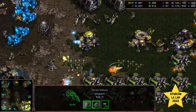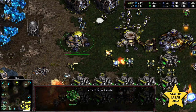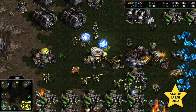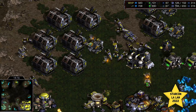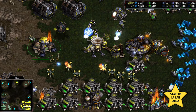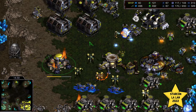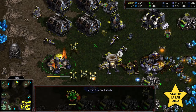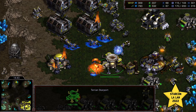Whip is in a decent shell location. However, a Recall lands at the main — a turret is taken out, the science facility is at risk, as is the armory, and that would be two big pieces of tech to lose. Whip needs to be very careful reinforcing and defending this, because with the troops that Jeyun has on the ground, he could march right into that natural expansion or even that third. Looks like group repair on that armory to keep it alive. Whip is losing a lot of Supply Depots, but it looks like he is going to preserve that armory and science facility.